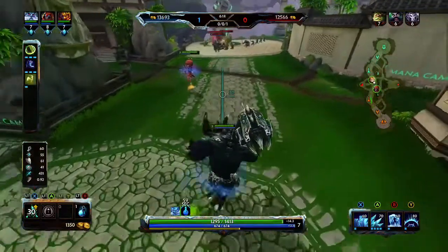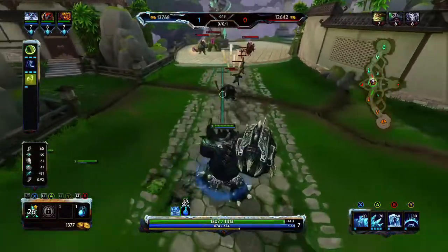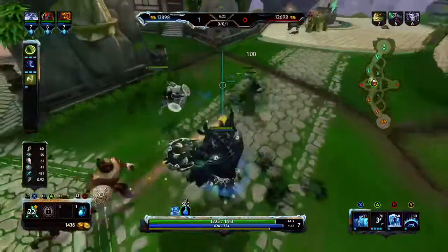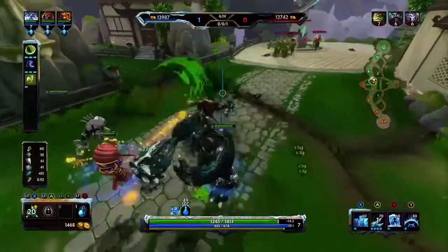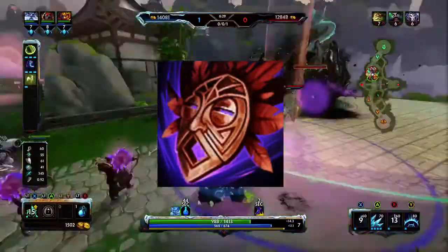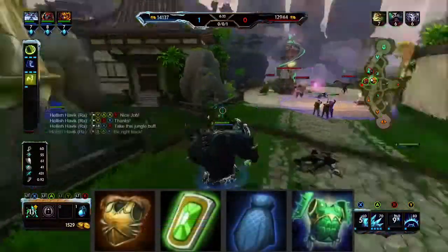Just like any game you play, the build is always subject to change depending on the encounter, so you might want to mix it up. Here are a few alternative items you can use. Bumba's Mask is one of my most recent favorites — I like that one quite a bit.